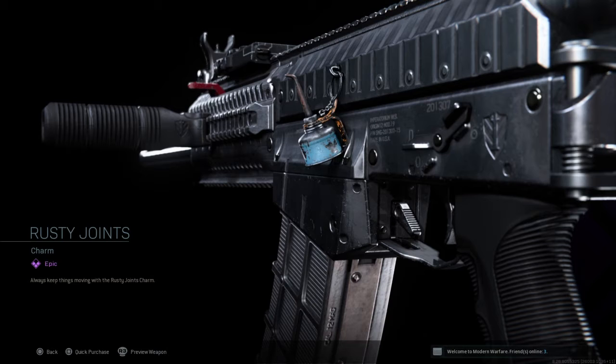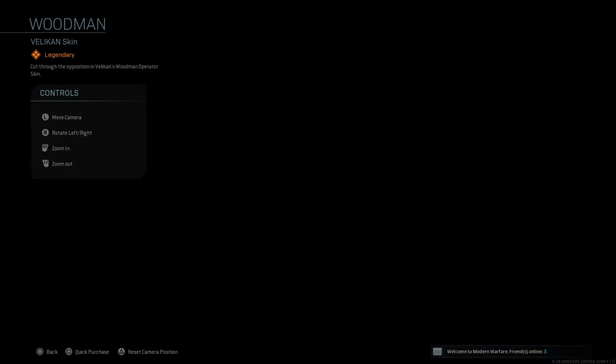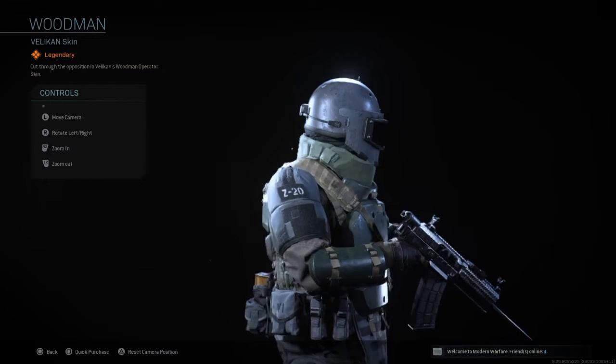It also comes with an oiling can called Rusty Joints. Rusty Joints is an oiling can — if you don't get the joke, oil is supposed to clean rust. This corresponds with Valkant because he kind of looks like an action figure.